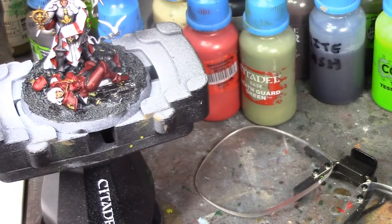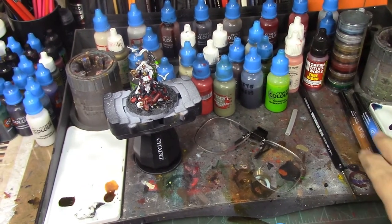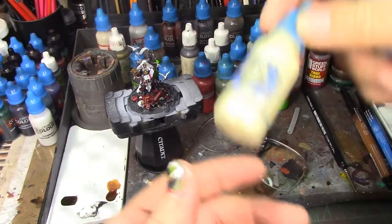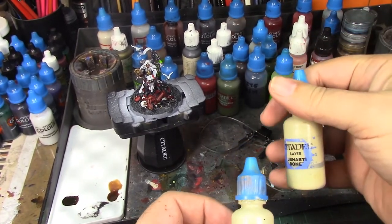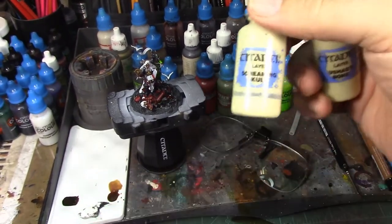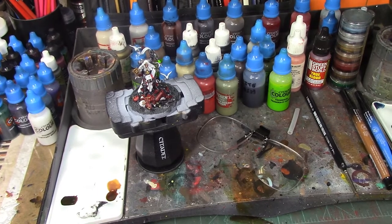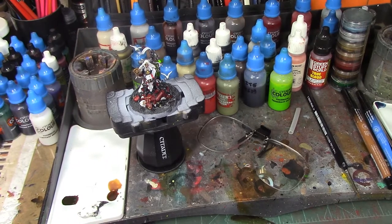I'm looking for fairly light colored pages — fairly light colored paper — so it shows off the ink pens when I go to do that. I'm starting out with Zandri Dust, then I'll shade wash that with a little bit of Seraphim Sepia, and then layer it back up with Screaming Skull to bring it back up. I'll go ahead and do that now and then we'll come back and get into doing the pens.